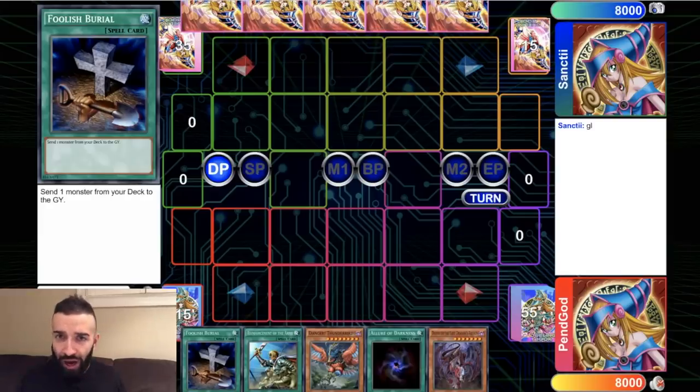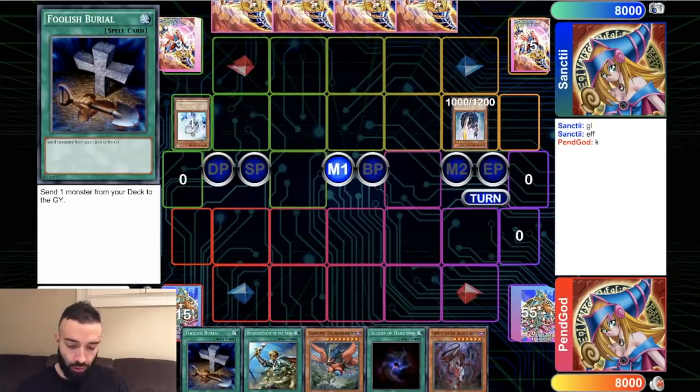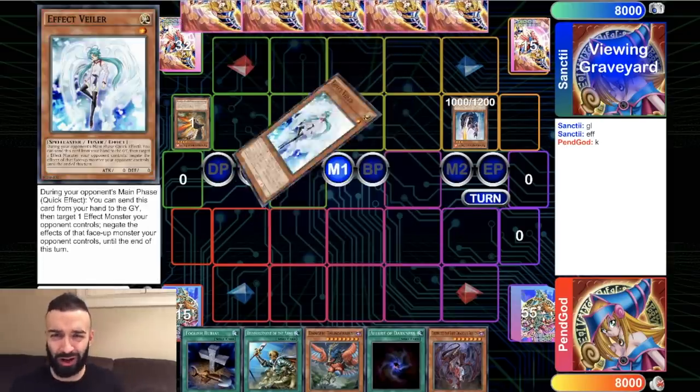There is a game plan behind beating every single deck — even Pendulums can be beat. I want you to pay close attention here. We lost the die roll and we're facing Salamangreats. He's a fantastic player who doesn't misplay once; his experience was a huge challenge. The only way to beat a good Salamangreat player is by having a better game plan than them. So what is Salamangreats' game plan? This is how you're supposed to beat any single deck. Don't even pay much attention to the duel — pay more attention to me talking. When the GOAT talks, you listen.